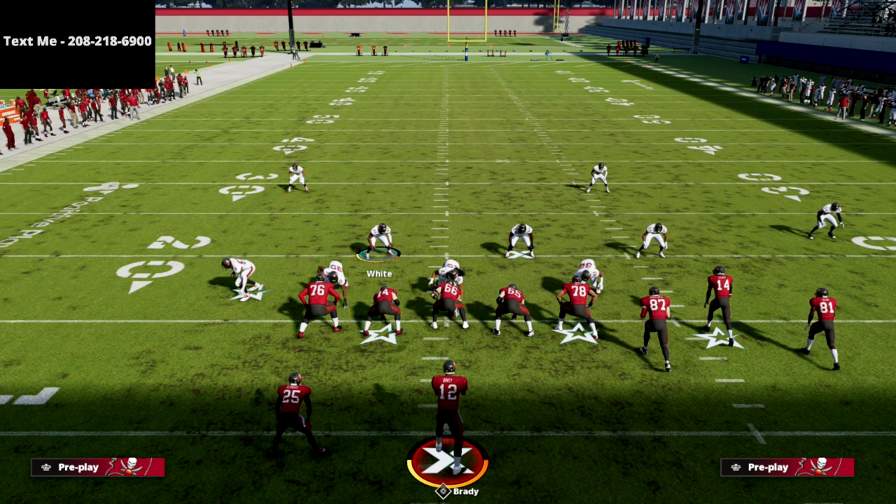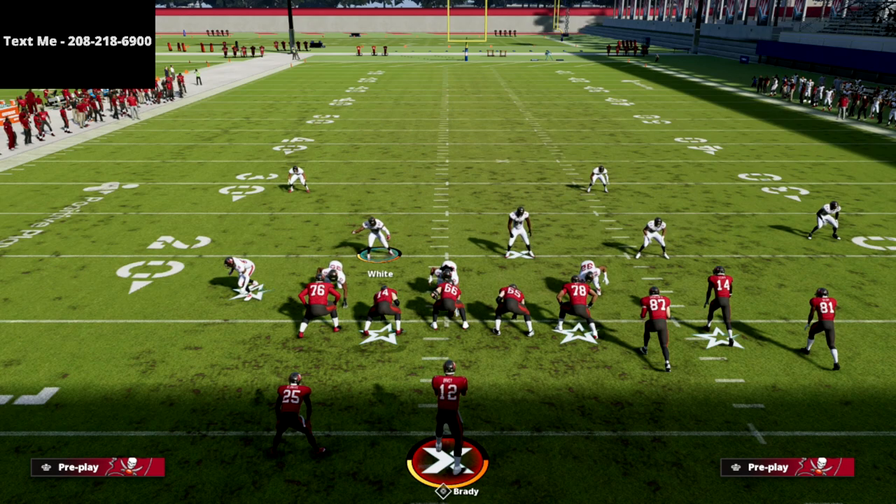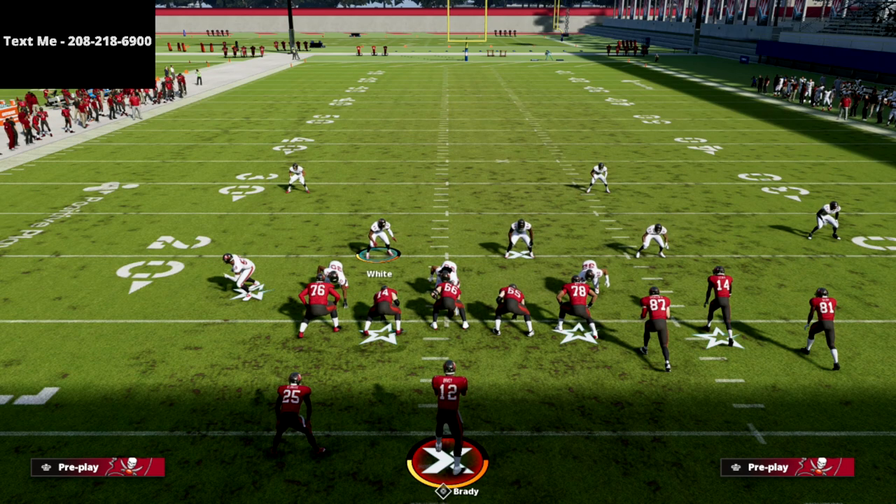So if you've got a vertical from the right receiver, the outside corner might match him in man-to-man coverage. It's the best way to play defense right now because zones don't react at all. And if you just play standard man coverage, you're going to get burned over the top or you're going to get burned with crossing routes or something like that.